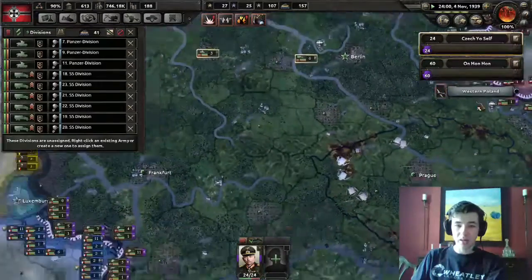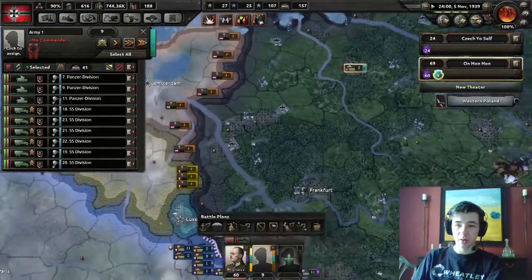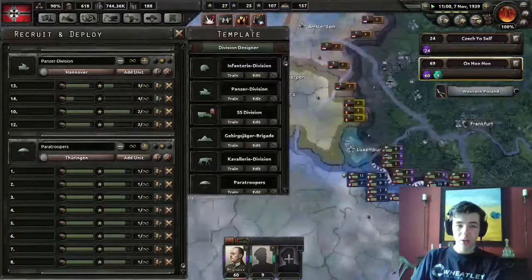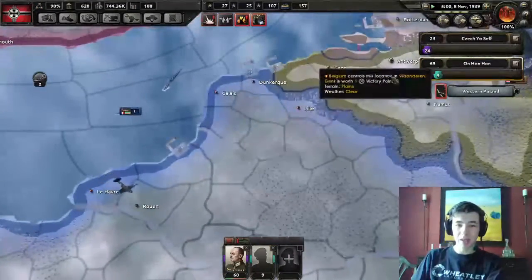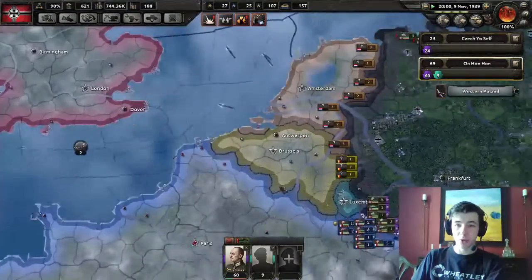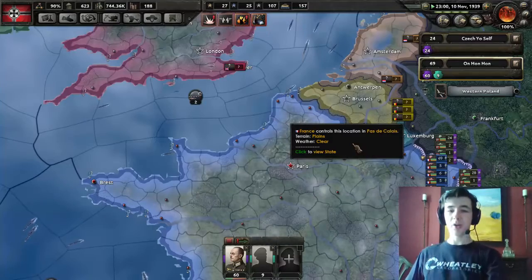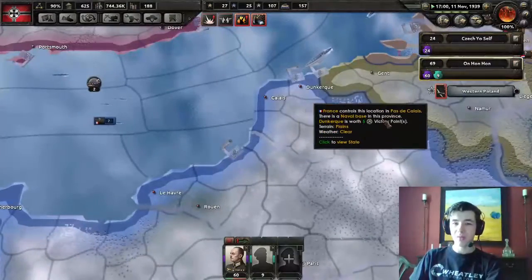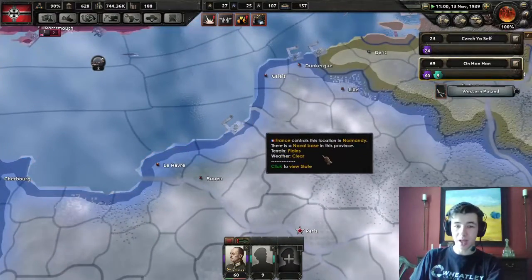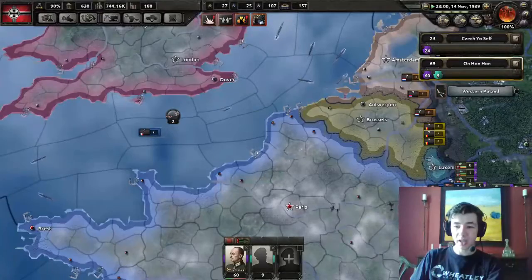We have extra divisions - you are going to form a new army in the Anhanhan Theater and go right here. Once our paratroopers finish, I'm anticipating we're going to land them somewhere in the north of France. We'll deploy these troops up here as well. Our paratroopers' main goal will be to capture a port - namely Dunkirk - and also one in Normandy, so they can get supplied and we can land more troops there.